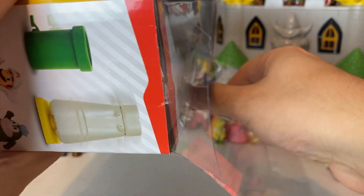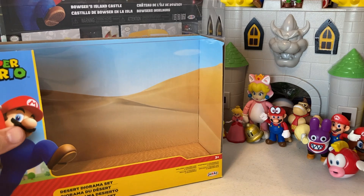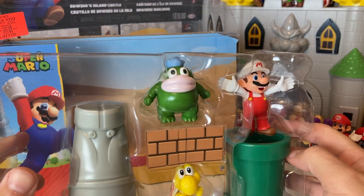Let's see, bend it back a little. It just slides out. Now you could keep that as a background, have the little desert. We'll actually set it up right there and we'll put the figures in front. But let's see, who should we open up first?